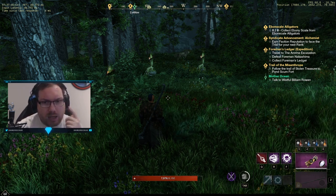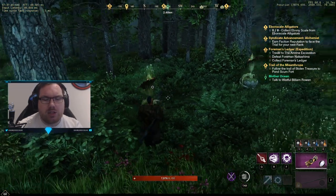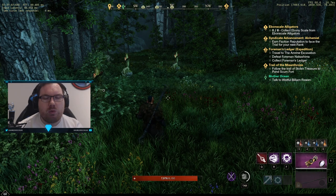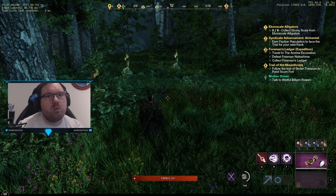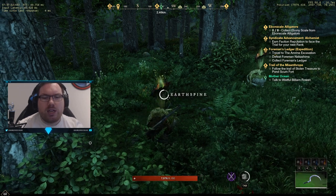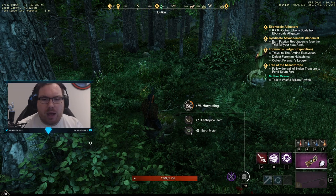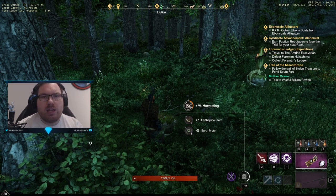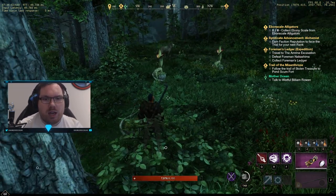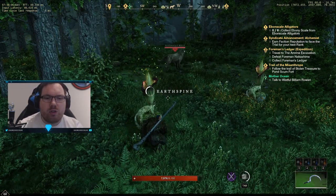So as you can see in front of me, what you're going to be farming - mainly what you're going to be picking up today is Earth Spines. That's what we're going to be looking for and picking up, and that is what is predominantly going to give you the source of Earth Motes. As you can see, when you're collecting Earth Spines, you're going to be getting about 10 to 15 Earth Motes each time you pick them up. And so by the end of this route, you're going to get a lot.